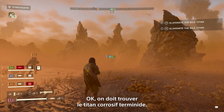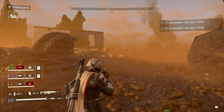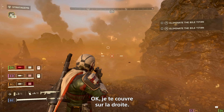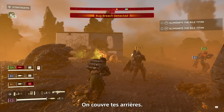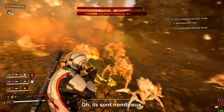We need to find the Terminid Bile Titan. I think it's this way. There's some enemies here. I'm covering you on the right. We're covering your rear. Oh, there's loads of them.